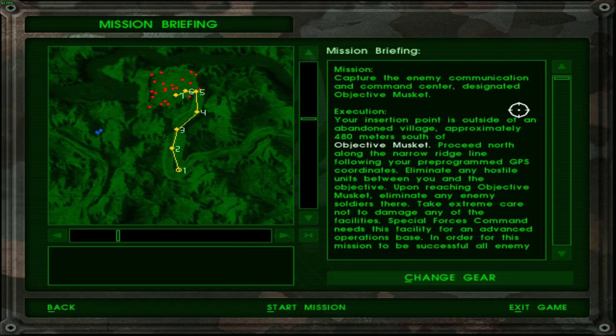Mission: capture the enemy communications and command center, designated objective Musket. That's a pretty unique objective. Execution: your insertion point is outside of an abandoned village, approximately 480 meters south of objective Musket. Proceed north along the narrow ridgeline following your pre-programmed GPS coordinates. Do real-life special forces, especially back in 1998, actually use GPS to accomplish their missions? Let me know if any of you guys know.